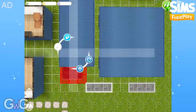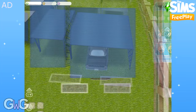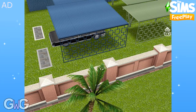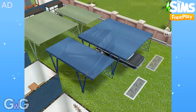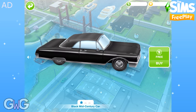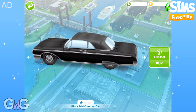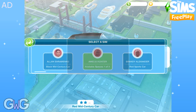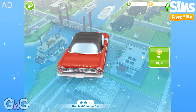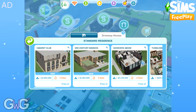If you've completed the Cars in Lots feature quest, you'll be able to place your cars under these carports. This is one of the cars you unlock when you complete this live event — you'll find the black and red Mid-Century cars in the car dealership. You can find the Mid-Century mansion house templates under the Driveway Homes tab on a standard and a premium residence.